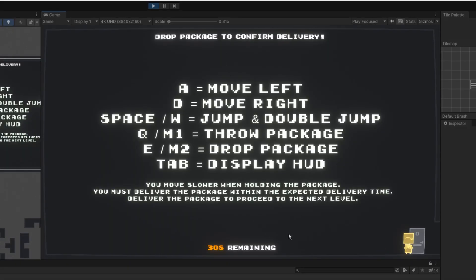Another new thing with the log system is it now finally displays how long it takes you to complete the level. So if I were to deliver the package now, we'll see something like 45 seconds.